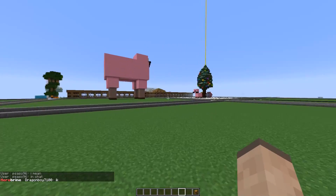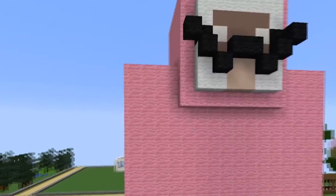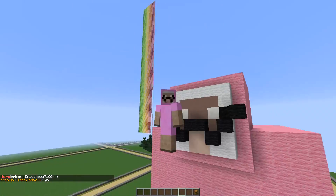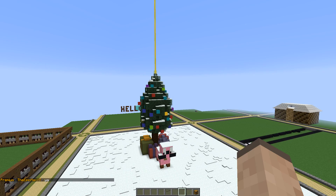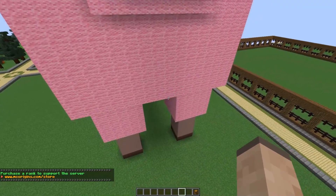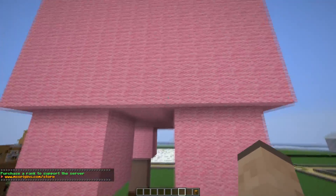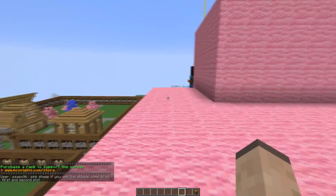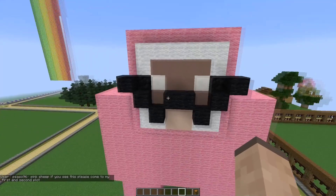Well straight away we're going to start with this MLG statue of your boy pink. Look at this, it's amazing. The mustache is pretty much perfect. I mean look at it in comparison to me, it's incredible. And the head is big enough to fit a giant brain in there, that's true to life. It feels like there was a lot of work put into this build and it really shows. I don't think I have a problem with it at all.